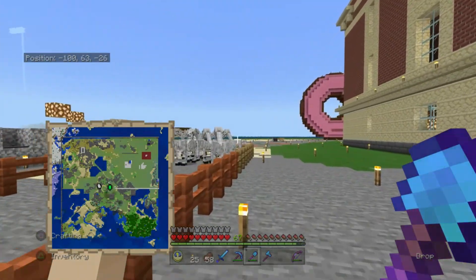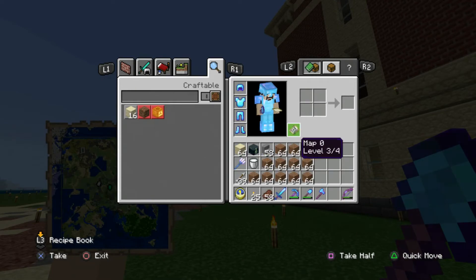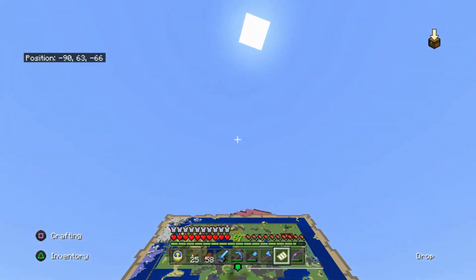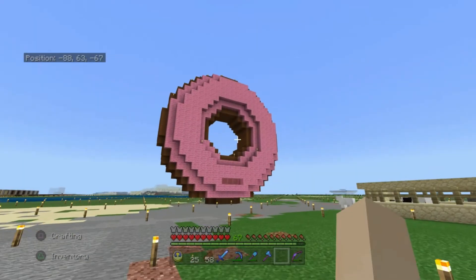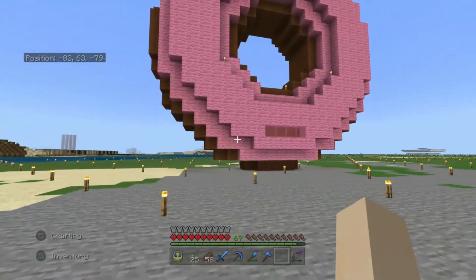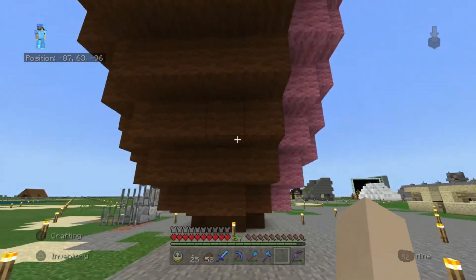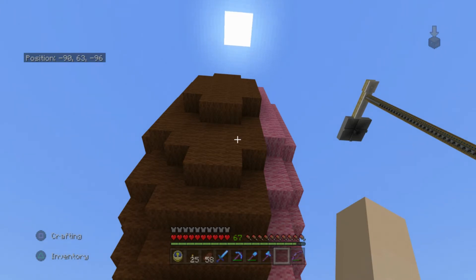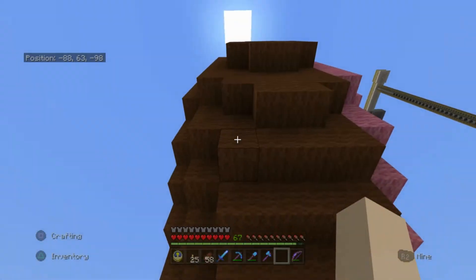After much work, we have a donut! Let me get rid of this map — we have a donut! It turned out really nice. I like it. I did widen the pink frosting, because I had only done the outer layer and it didn't look like enough. I found that it wasn't too terrible to do the inside sections. I definitely suggest, if you're going to build something like this, do the outer layers and then just kind of build it in the middle. It worked out pretty easily.